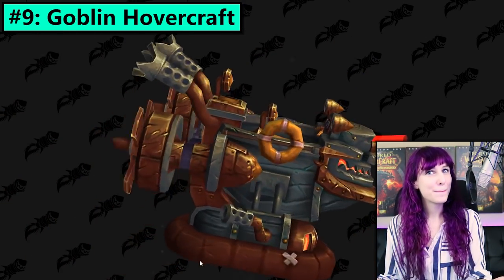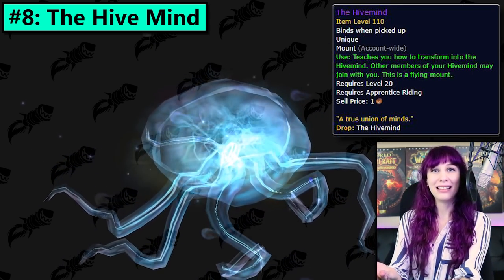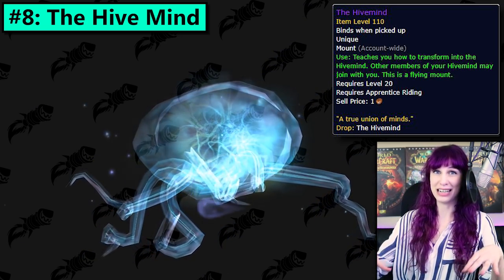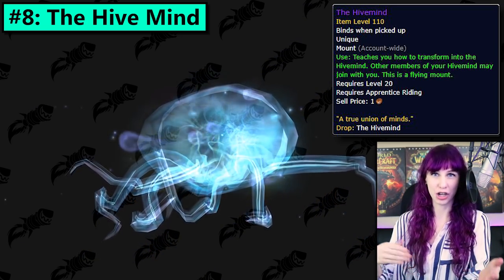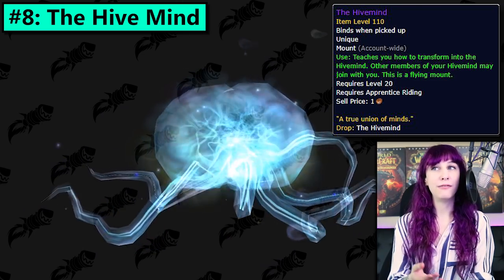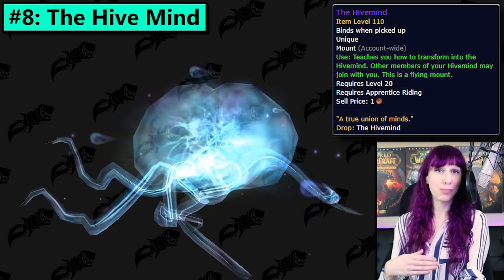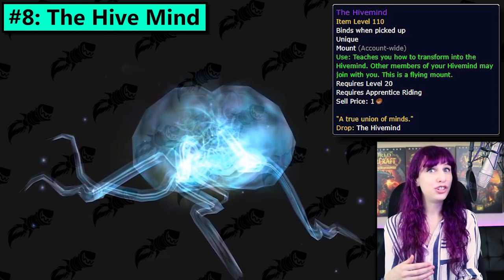Number eight! The Hive Mind. So this one probably would have been like a 10 or even an 11 because it's just like a celestial pile of goo. But it got bumped up a couple slots because — number one, we've never had a celestial pile of goo to ride around as a mount before. And number two, take a look at the text on it. It says that it is a multi-seat fly mount and you can link to the hive mind via joined hive mind to increase its movement speed, stacks based on the number of players. That's just weird.